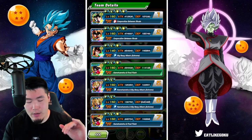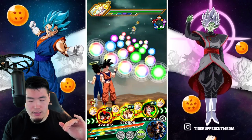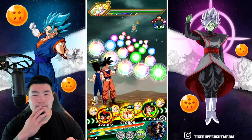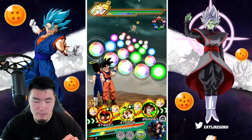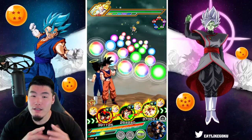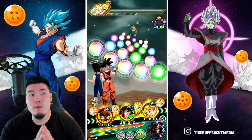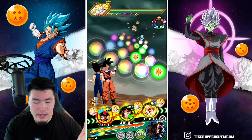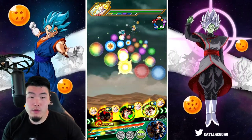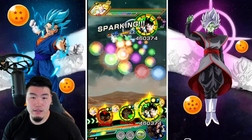I can get the Gogeta now but I think I'm going to save it for a little bit later. Maybe I'll take him out of rotation here so that we can get him with the other Gogeta. We don't have too many phases left of this fight. Let's give a couple of orbs to the Vegito and do that for the Gogeta.